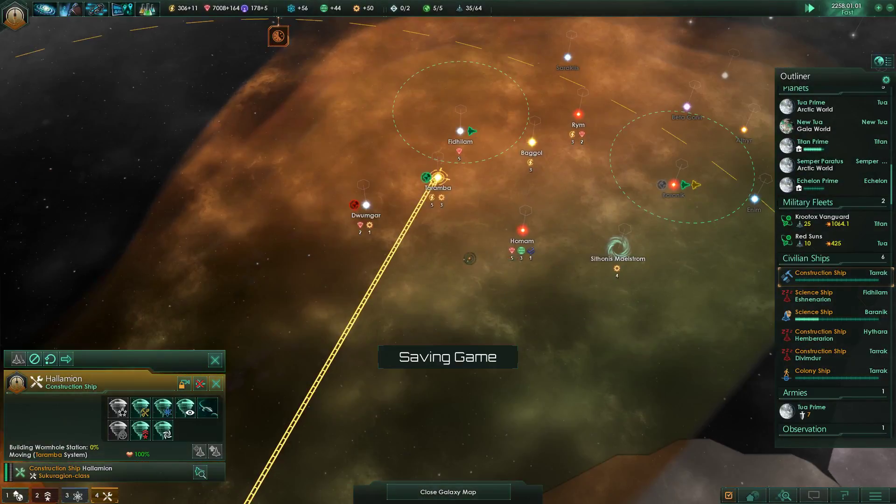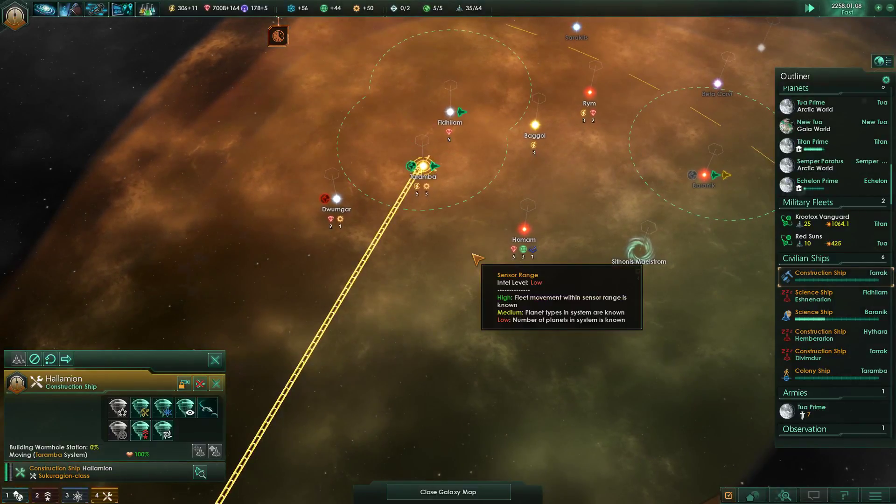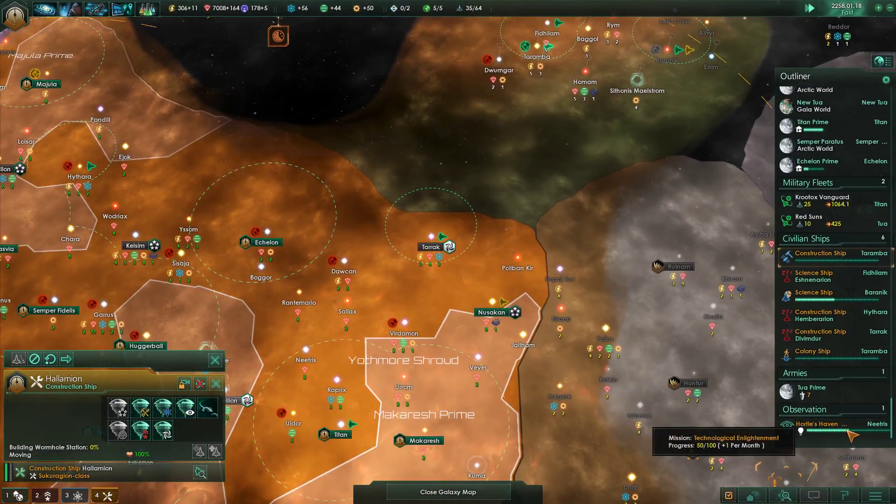Also, did it say I could build a military outpost there too? I don't need military outposts in our influence either? Really? How's our observation post doing? Halfway there.